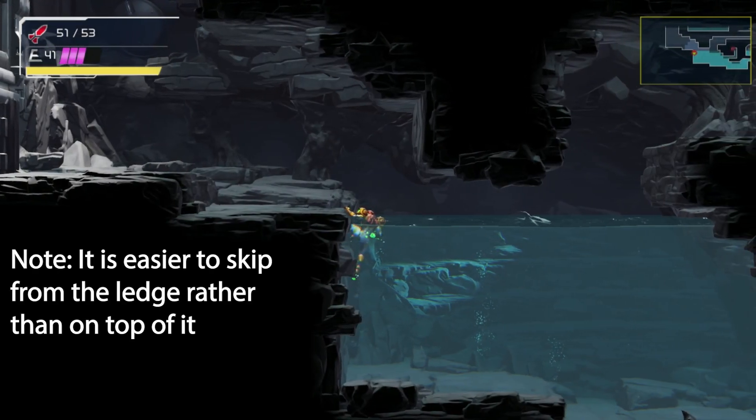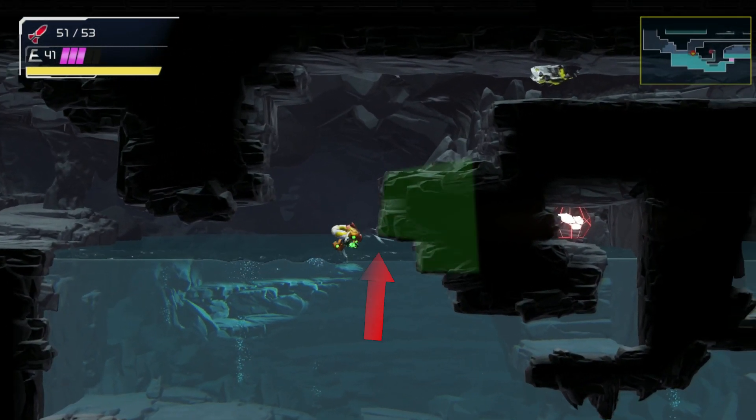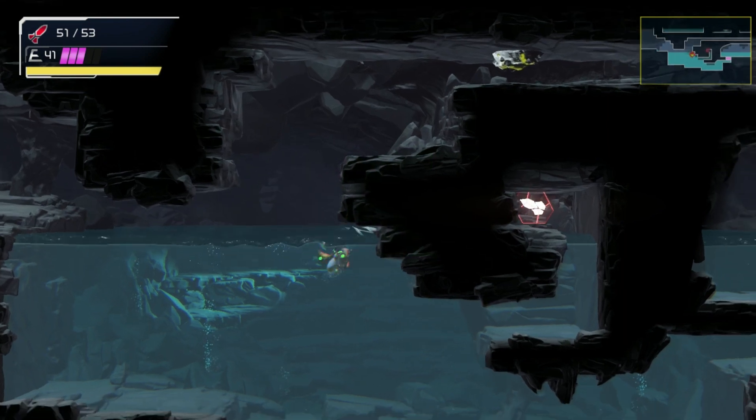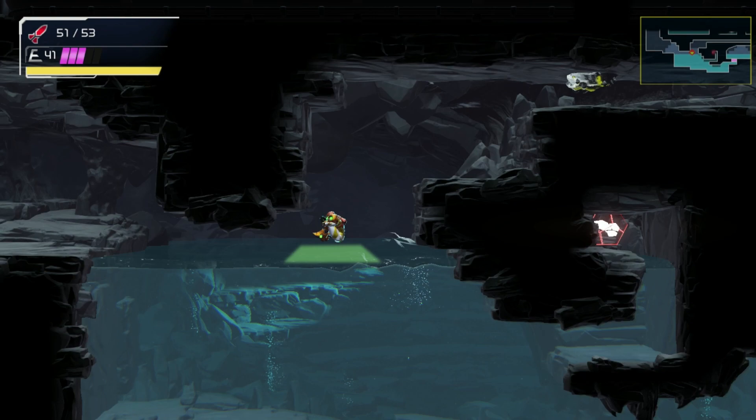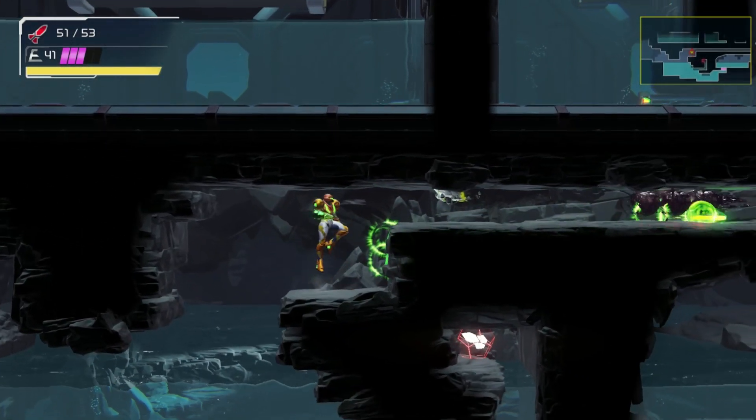Space jump without gravity suit allows you to maintain the same height within water. A unique interaction occurs between space jump and ceilings that pushes you further than intended. You want to aim Samus so that at the bottom of her jump she is barely underneath the corner of the rock outcropping to the right, then jump while pulling left to not hit your head on the ceiling. When done correctly, you will gain a small amount of height in your jump. At a minimum, you will need to do this twice to get out of the water.